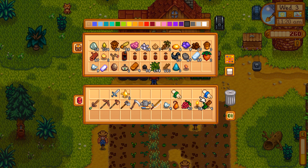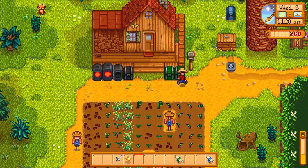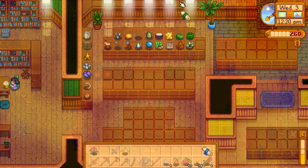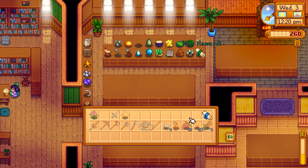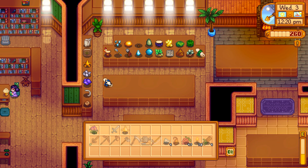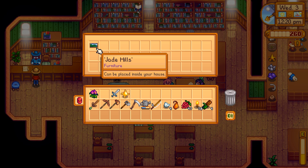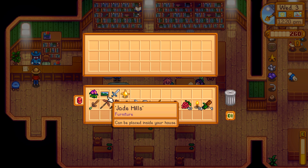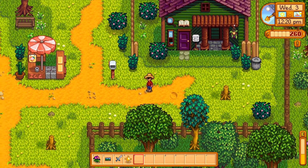Actually, you know what? Let's go to Gunther first and turn these in. That seems like a good idea — that way you can at least see something I'm doing today. We got ourselves a new reward. Let's go ahead and see what we got. Ooh, a picture! Another one for my house. I should probably think about upgrading that soon, too.